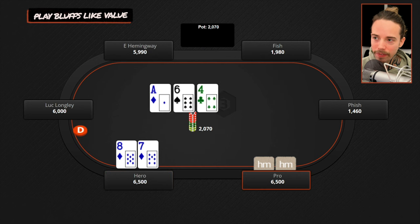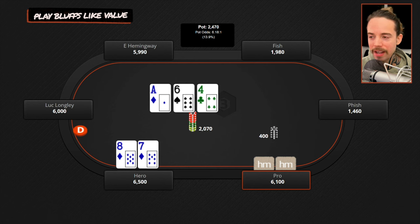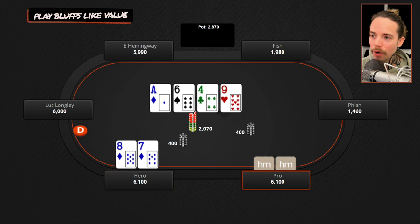This hand actually functions pretty nicely as a continue — our straight outs are clean, our two-pair outs are clean, et cetera. We call and we're playing a four-bet pot in position. The flop is ace-six-four, and we do flop a gutshot. He comes out and bets $400 into $2,000 — a very small bet, just about 20% pot. In position with the gutshot and a backdoor flush draw, we have enough equity to continue. No real reason to raise on this board — of course he can still have aces, ace-king, et cetera. So we call, and now we go to the turn.